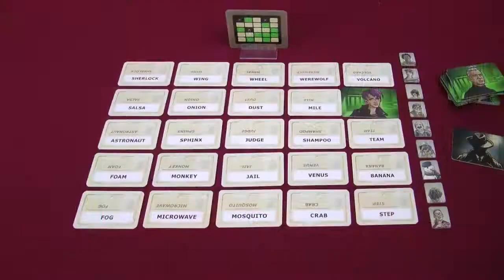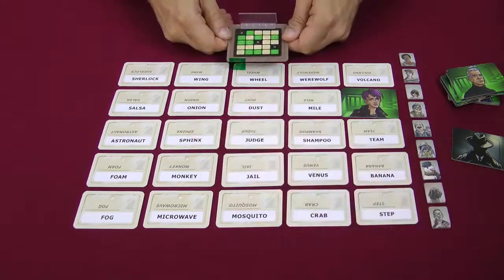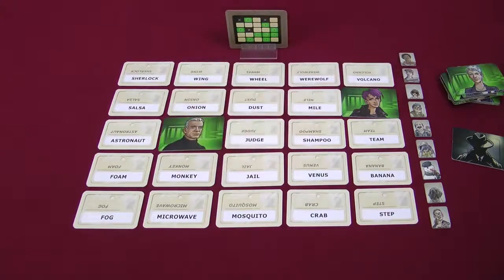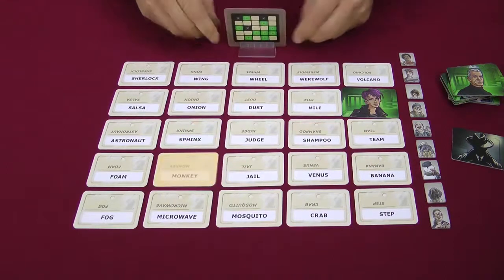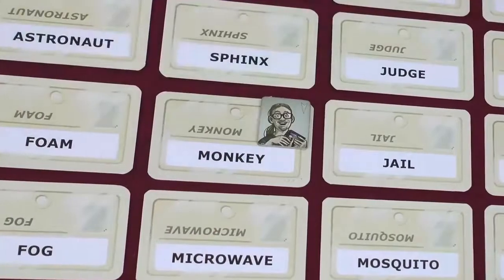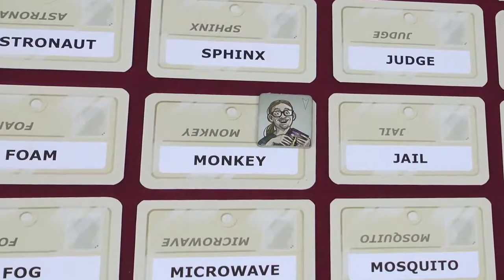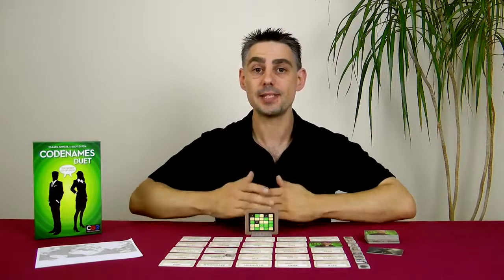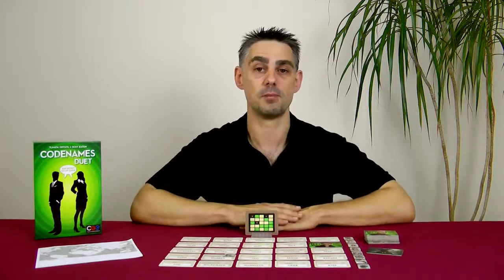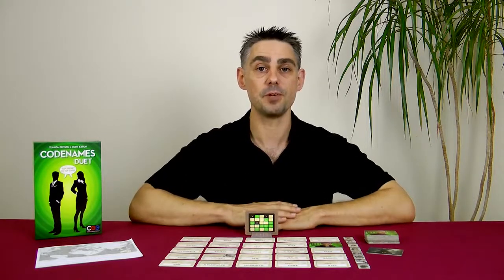However, let's say that you decide to have another guess and you select Sphinx. Sphinx is also an agent on my side, so I would cover it again, and then you would probably stop there and take a timer token. But what if you selected Monkey instead? On my side of the card Monkey is a bystander, so I take one of the tokens and place it on the portrait facing you. This indicates that you know it's a bystander from your point of view on my side, but I don't know what it is on your side — it could be a bystander, an agent, or an assassin. Guessing a bystander ends your turn, so unless you hit an assassin each turn will use up one timer token. Either it will be placed on a word if you guess a bystander, or it will be placed face down in front of you if you decide to stop guessing.